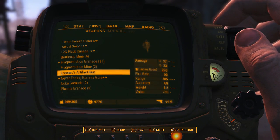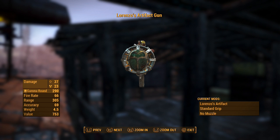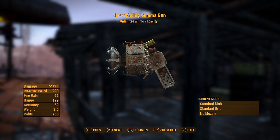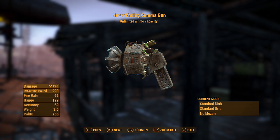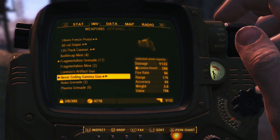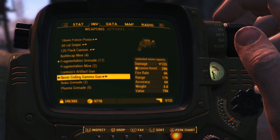What gives this weapon its unique trait is actually a mod and not a legendary trait. Whereas if you look at something like the never-ending gamma gun with the unlimited ammo capacity, it gets that from the trait and not a mod itself. So what you can do is take the mod off something like Lorenzo's artifact and put it on your legendary — in this case the never-ending gamma gun.